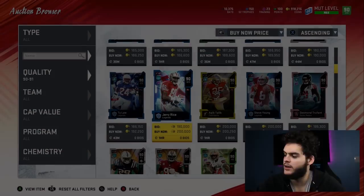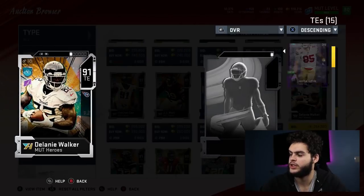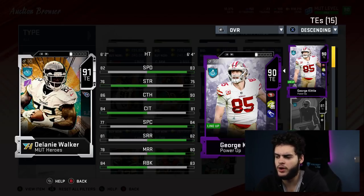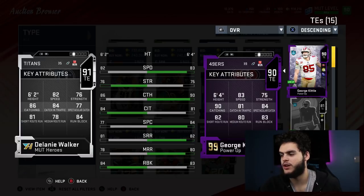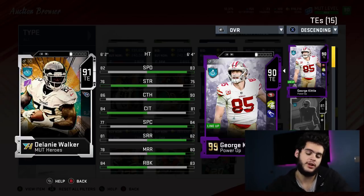Next on the list is another guy that's been on this list all year — George Kittle. He was always on this list as an 87, but now he got his 90 and can be powered up to a 90 overall. Look at his stats compared to this 91 Delanie Walker: better speed, same strength, better catching, similar catching in traffic, way better spec catch, better short route running, better medium route running, almost identical run blocking — and he's six foot four. This card is a beast, cheap, and gets the job done. If I can get that limited time card as a redux next series, I'll be picking it up.